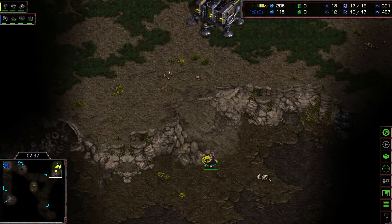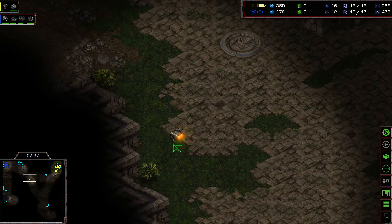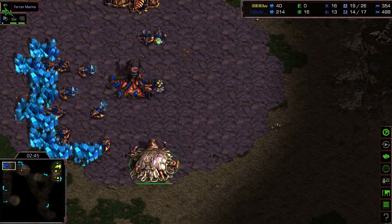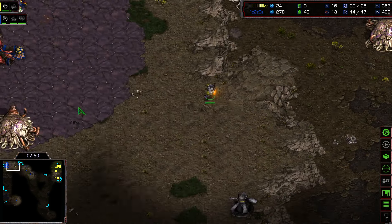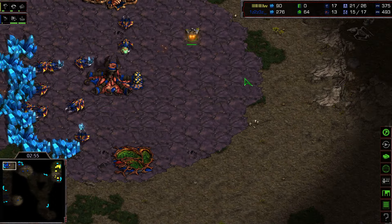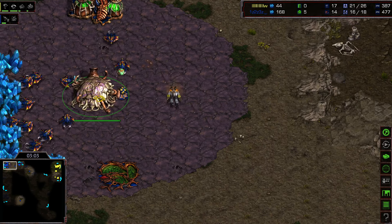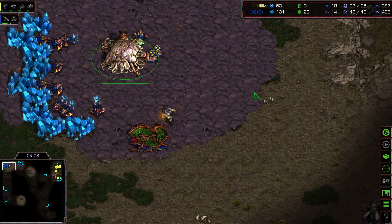The drone is being a little bit annoying for the Zerg, so Flash now knows exactly where the Zerg is situated. The SCV finally makes its way to the Zerg's main — spawning pool and first marine are about to finish. The SCV is checking if there's going to be a tier 2 upgrade, which is very important scouting intel for Flash, and indeed it is a tier 2 upgrade.